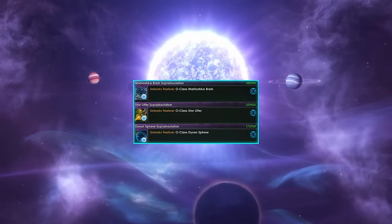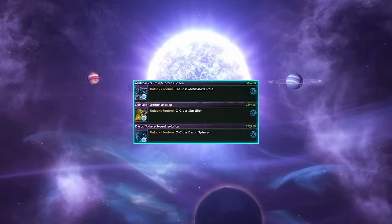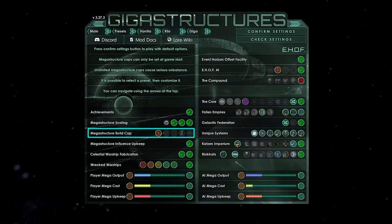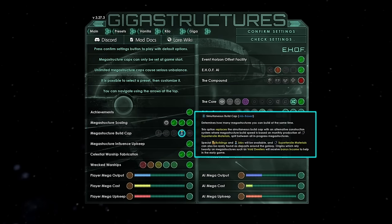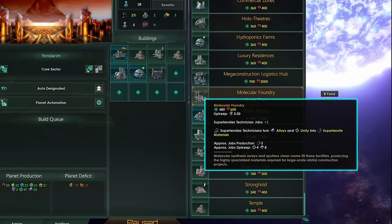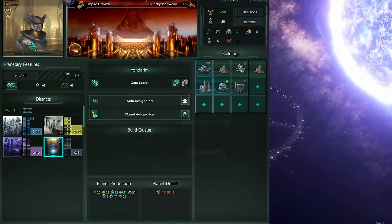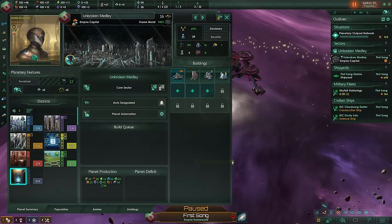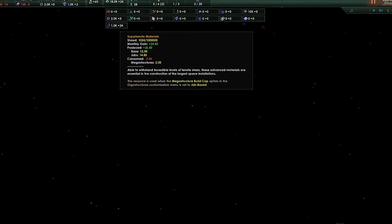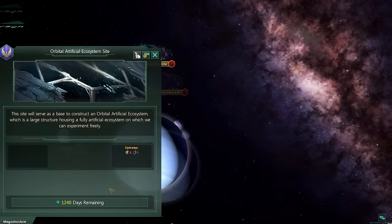You can also change the mega structure build cap and set it to job based. This option enables super tensiles, a resource which determines how fast you build mega structures. Super tensiles can be acquired from buildings, rare resource deposits, districts on mega structures like the equatorial shipyard, the frame world, etc. Their monthly gain gets converted into mega structure build speed, so the more super tensiles you produce, the faster you can build. This number also changes depending on how many mega structures you're building simultaneously.